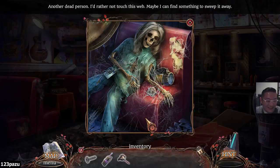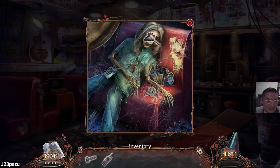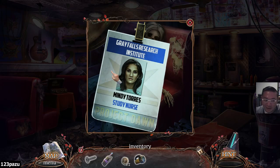Hey, this is graphic violence, guys. Look at this. This is graphic violence. Grace Falls Research Institute. Mindy Torres, Study Nurse. We are heading to the hospital. Project Dawn.